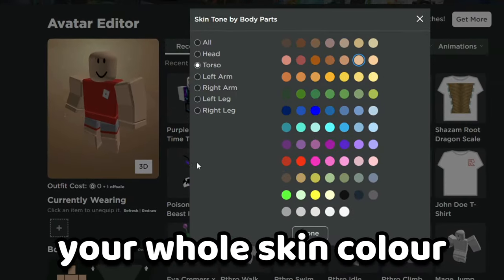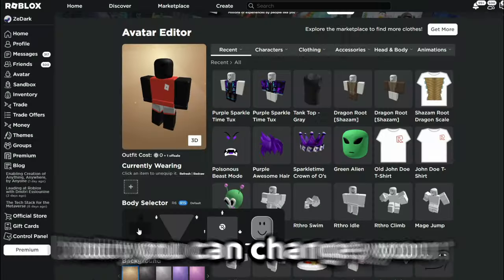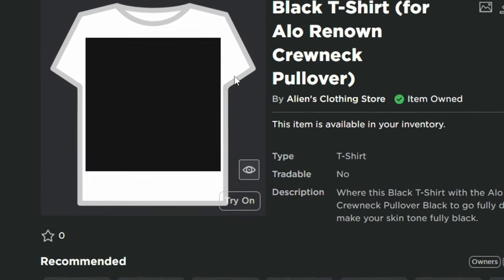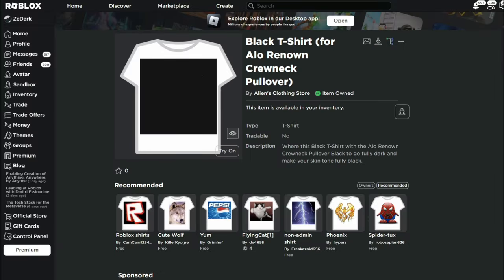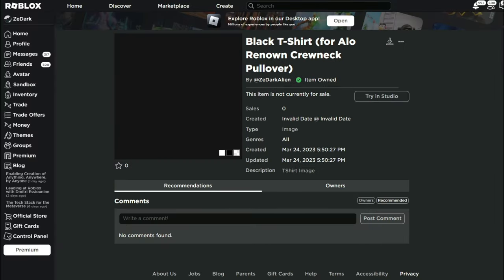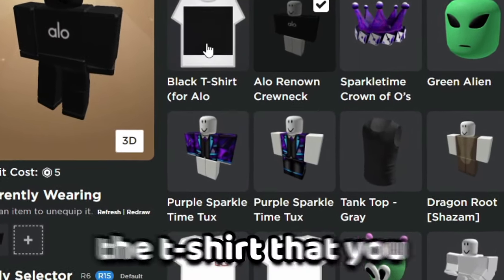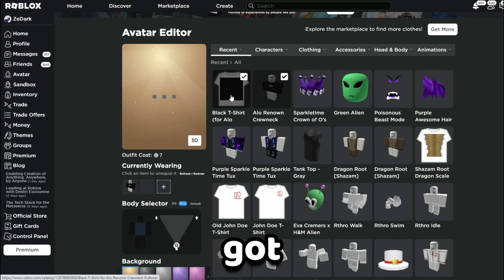So what you're gonna do is make your whole skin color to the very black. But you can change your torso to whatever you want — let's just do this one. And you're gonna need this t-shirt, which you can upload for free using the t-shirt image linked in the description. Then you wanna equip the Aloe shirt, and finally equip the t-shirt that you've just uploaded or got.